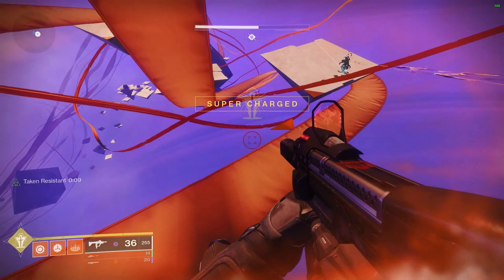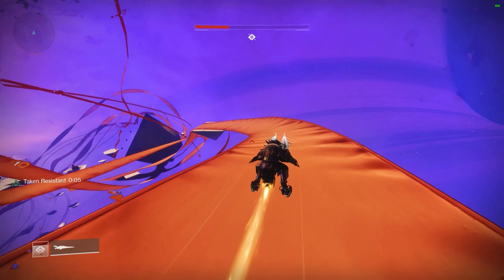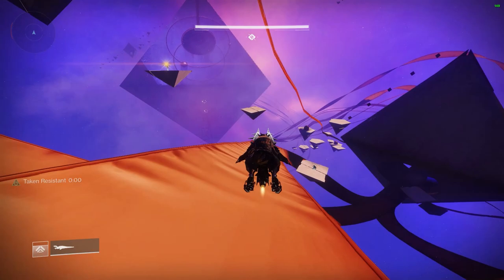There may be more efficient ways than this, but from what I can tell, if you knock these things out in an efficient manner you can get it done relatively quickly. We're going to move on to the Titan class now and talk about what they need for their armor.